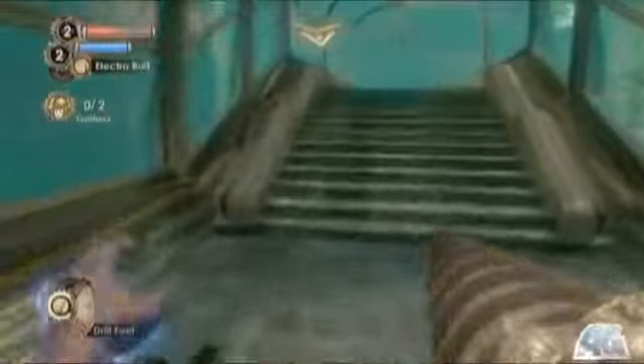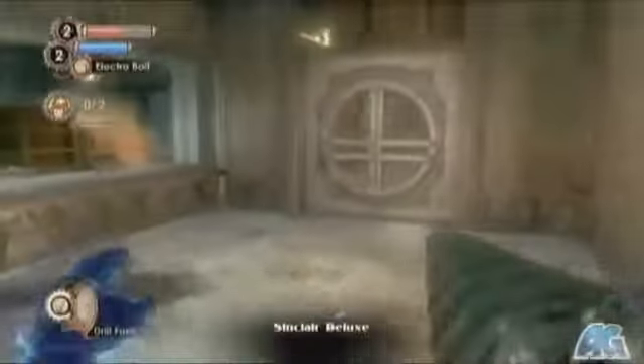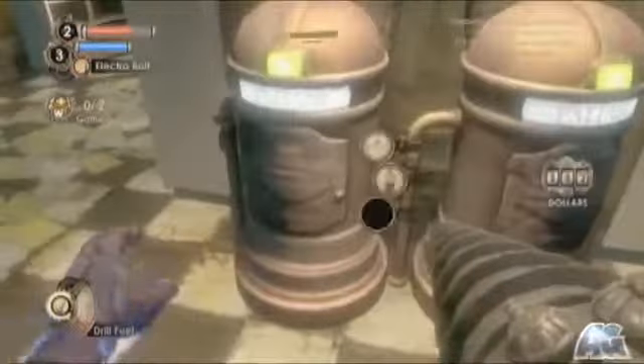Run over here and use your drill on that pile of rubble by holding R trigger and B once again, and we'll be able to move on. There are going to be a couple of guys waiting for you in the next room — I'll deal with them real quick and I'll see you in the next video.